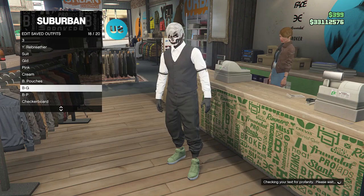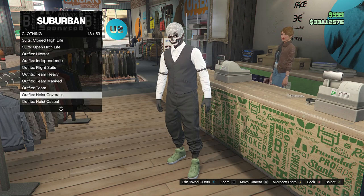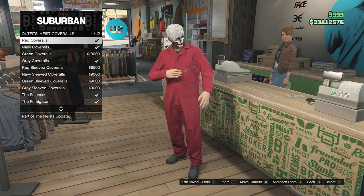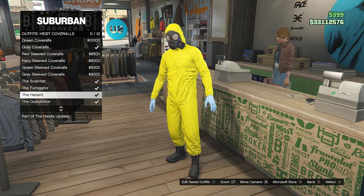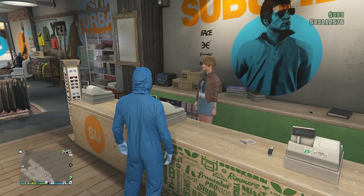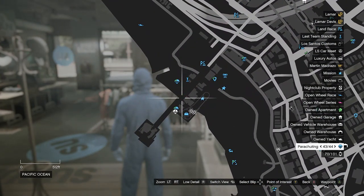Once your outfit looks right, head to the front counter, hit Edit Saved Outfits, and save the outfit on any slot. After saving, scroll through your clothing until you find Heist Coveralls on slot 13. Scroll from slot 9 through slot 12 and equip one of these outfits with the toxic mask.